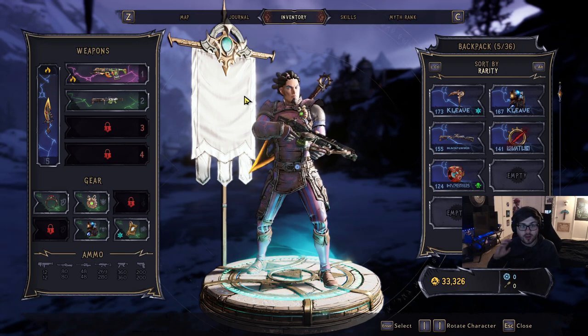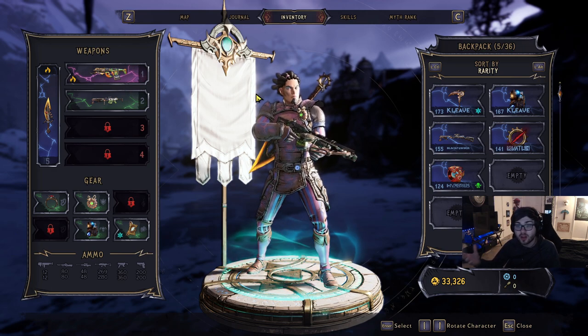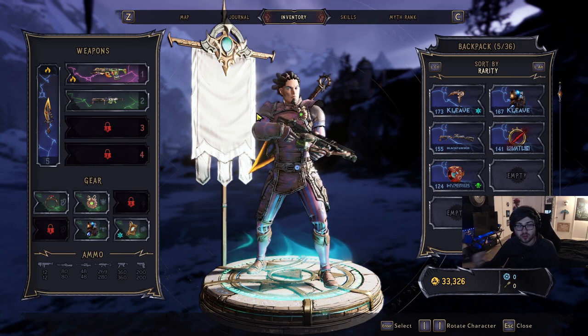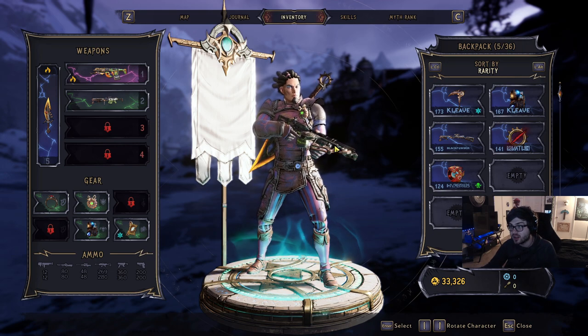Yo, what's going on guys? It's Rez. In this video, I want to show you guys some of the unique items that I've received playing through the Wonderlands demo that we have. Now, these are the three things that I've came across. I'm not sure if you can get legendary in this demo, but I have not seen one. But if I do, be sure to stick around because I will be posting videos on those. But as of right now, this is all I've gotten.